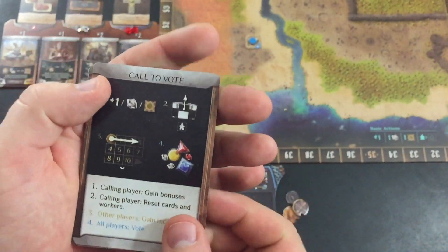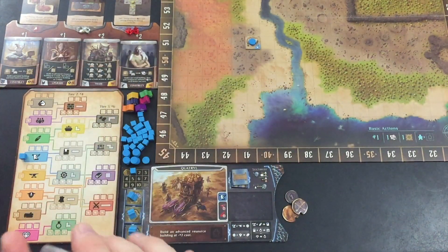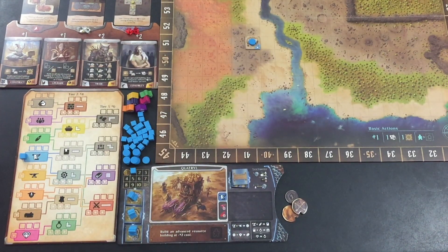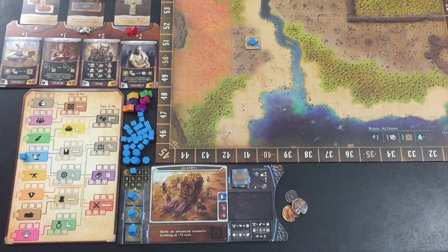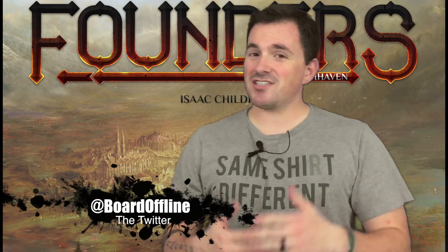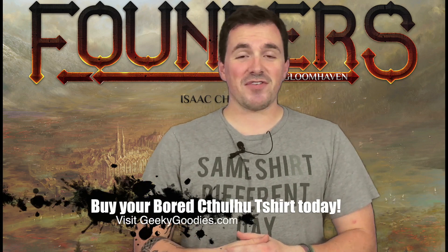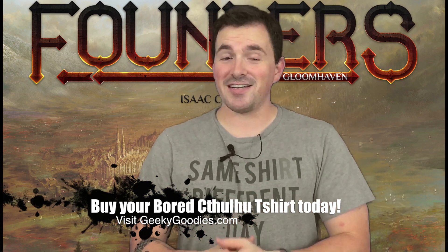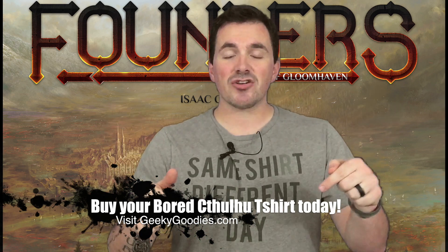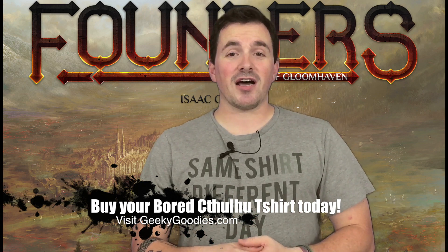Then there's call to vote — we'll go over that at the end of the round. Basically I play the other four cards first and then at the end of the round I play call to vote. I can extend the length of a round by increasing the number of advisors I have, but I have to balance that against using their special ability because then obviously they go away. So that's the setup. Come back in just a day or two — hopefully I'll have the first gameplay video for you. Until then, I hope you enjoyed this video. If you did, please give it a thumbs up, and if you like my channel please subscribe. Find me on Twitter at board offline. If you like Founders of Gloomhaven, there's a link in the description below to purchase it on Amazon — a little bit of that will go to the channel. Until next time, if you're bored online, bored offline.